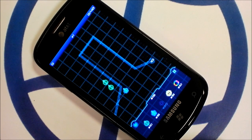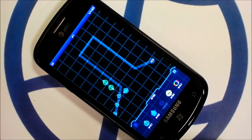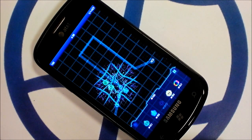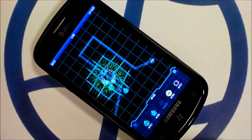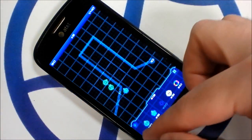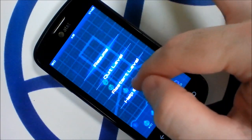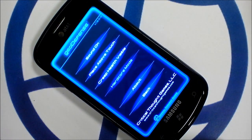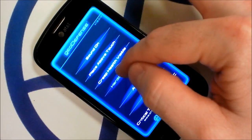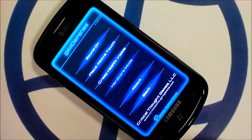Apparently the iPhone version is easier. And don't forget to turn off hardcore mode — you can't actually do it during the level. Turn it off in the options menu. It's annoyingly on by default, and makes the harder levels practically impossible.